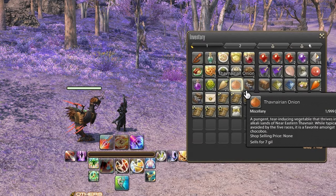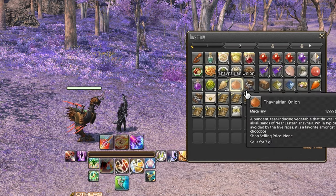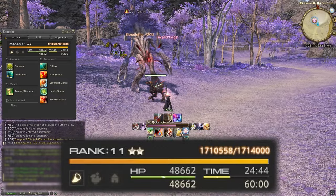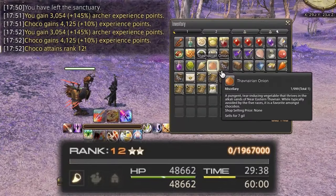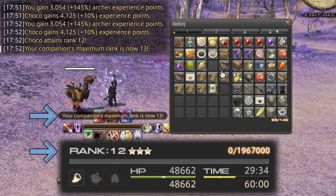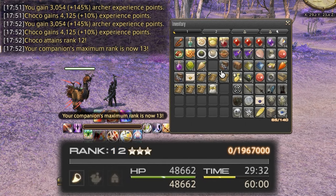To feed the onion, just walk outside town, summon your companion, then use the onion right from your inventory. To clarify, your companion must first level up through combat to its current rank cap, then eat the onion when their XP bar is empty. This then unlocks the rank cap by 1, allowing you to continue leveling it up for another rank.